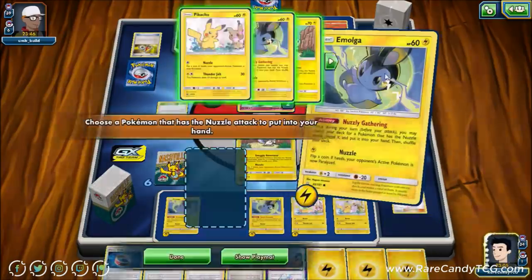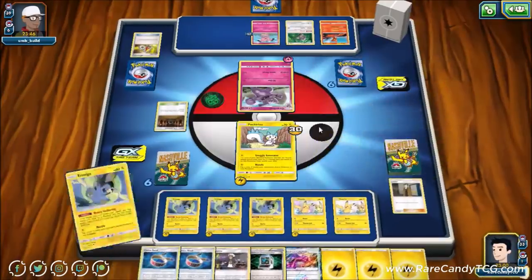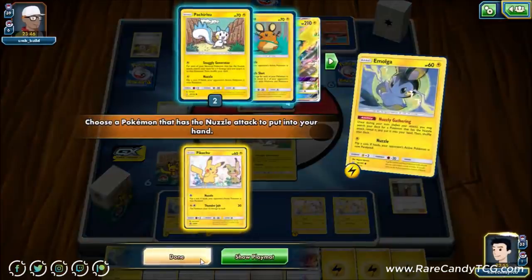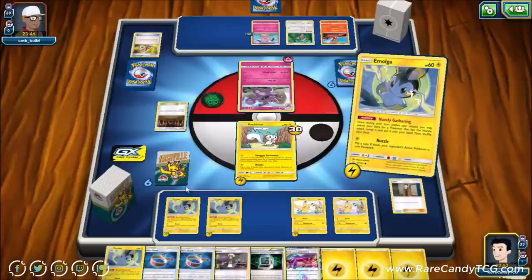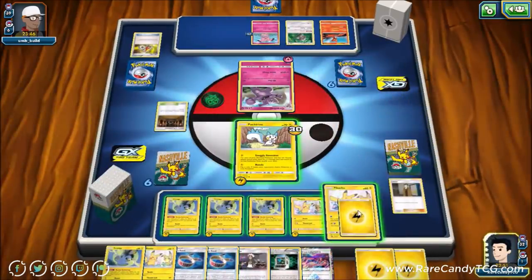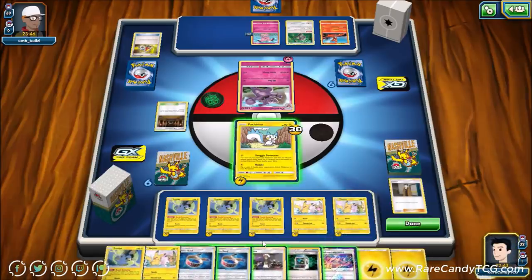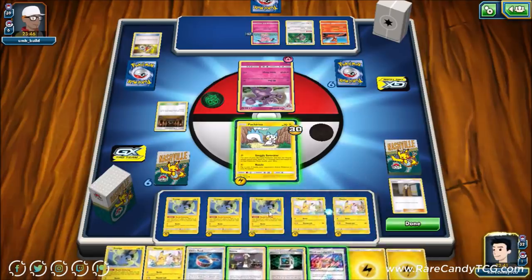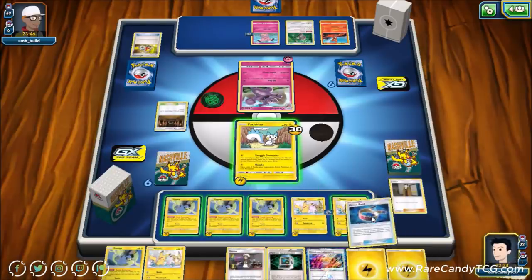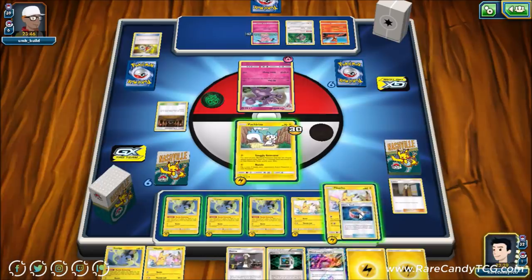We'll go for Nuzzle Gathering again — definitely want to grab another Pikachu in case of a Guzma. Using Nuzzle Gathering again, thinning more Pokémon out of the deck to increase our odds of hitting a draw supporter on the next turn. We'll grab another Pikachu, get down a Lightning energy, and go for it. We'll put down the Choice Band — it won't make too much of a difference since Granbull decks typically don't play any GXs, but just in case.